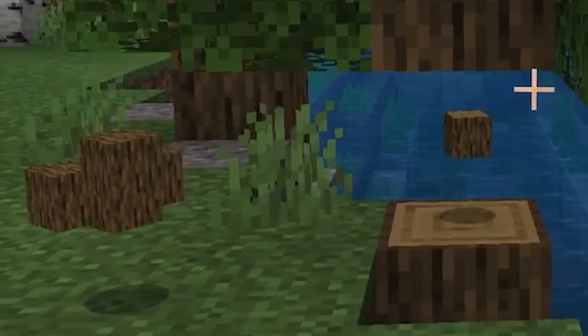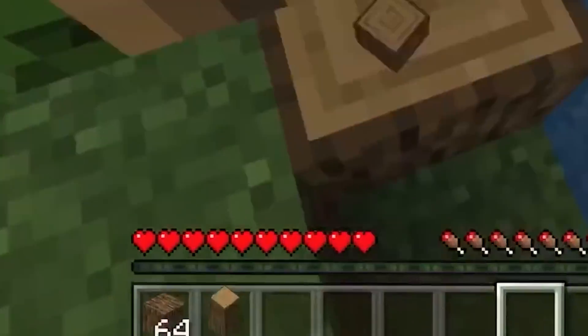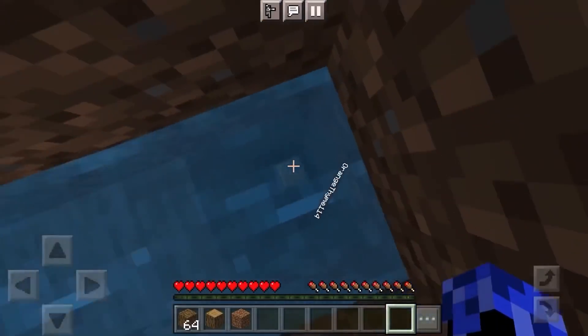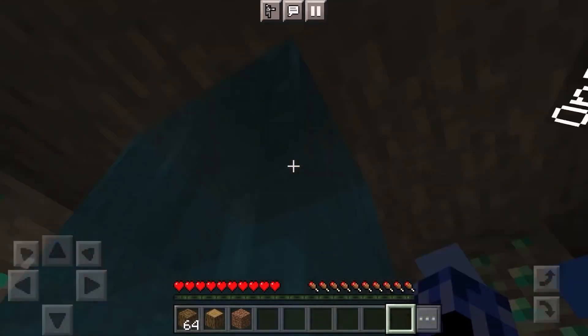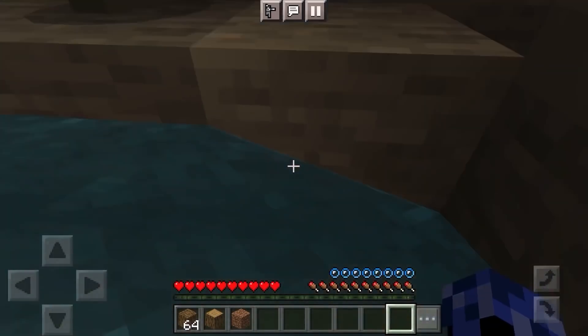This guy spawns in and there's already some blocks broken, so he clearly forgot to record the start. But as he picks up the wood, you can see just how fake this is — you can also see there's another player in the same world, which I'm pretty sure is not allowed. He then breaks into the ground and manages to find a hole that leads down to the pro miner. He asks for some things and then gets given some diamond armor and tools.